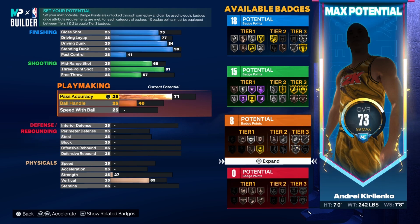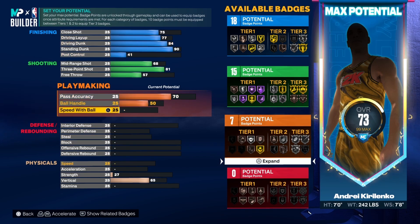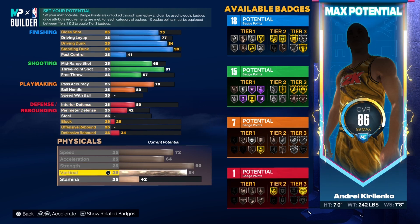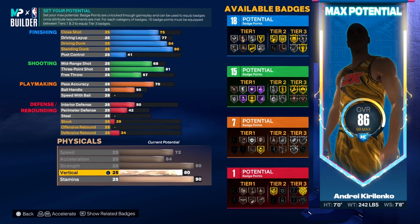For playmaking, all I'm putting up is pass accuracy — that's it. Vice grip is more meant for locks and guards so I'm going to leave that, but this is where I'll have everything set up.